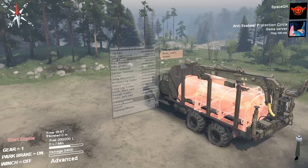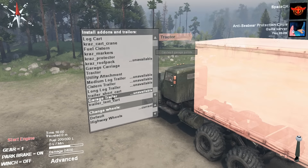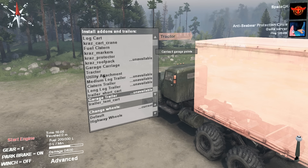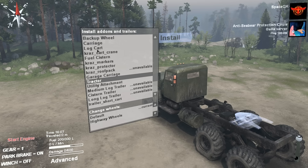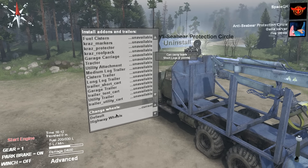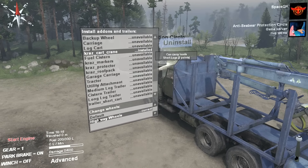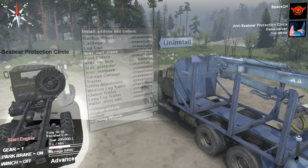Alright, so we need to pick up some logs. I'm gonna have to back this joker in. Garage trailer — repair points and stuff. Here's four garage points. Should I take a log trailer or should I just take the log part with a crane? Are you at our base? Yeah, I see you — back it up. Highway wheels? Why would I want highway wheels ever, in this game? Unless I'm driving on paved roads only. Does it allow me to go faster or something? I don't want highway wheels — I almost left them on there.